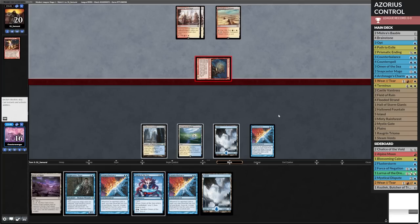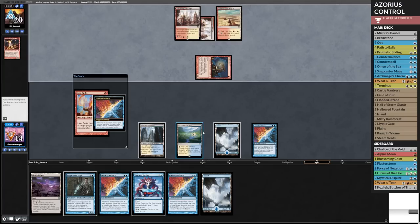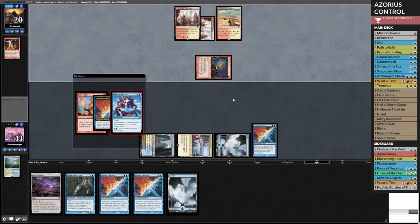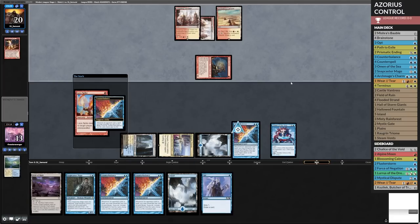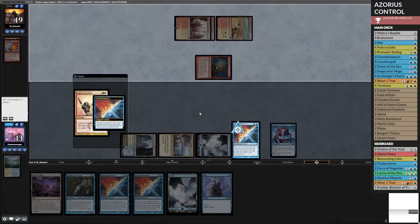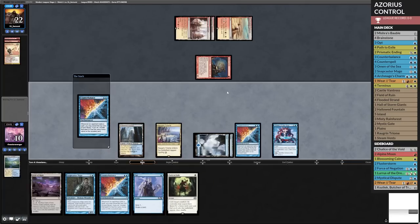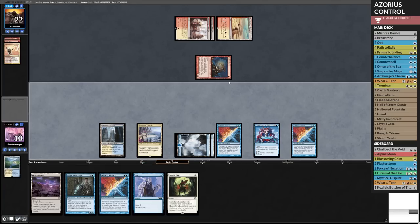Am I going to take a Boros Charm to the face? We get Rogran Triome — let's go ahead and fetch. Move this to the bottom of the library, this to the top. I just did that wrong, but it doesn't matter because we were rewarded anyways. Here comes two damage — a two-mana spell. I don't want to use Path's ability, so I'm going to go down to 10. We're going to play another Counterbalance and hopefully lock out Burn with blind Counterbalance.